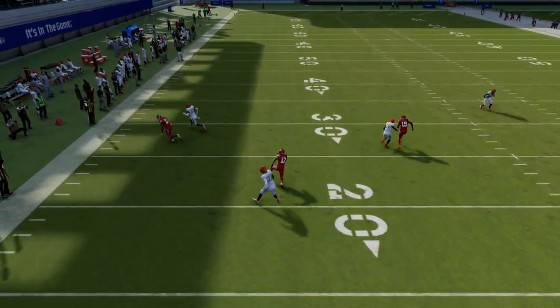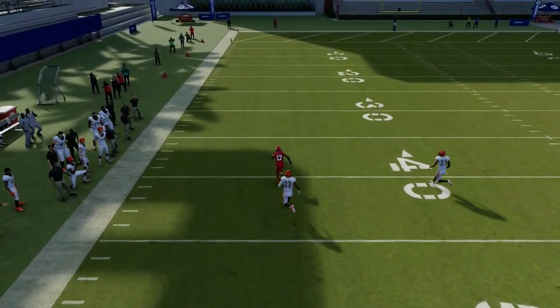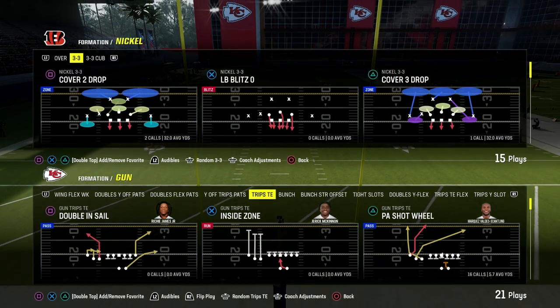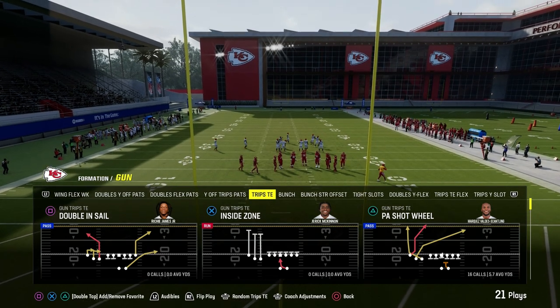Today I want to show you how to absolutely destroy the cover zero meta for a one-play touchdown over the top in Madden 24. This play comes to us out of the Trips Titan formation in the Green Bay Packers playbook, and we're going to be taking a look at the play PA Shot Wheel.